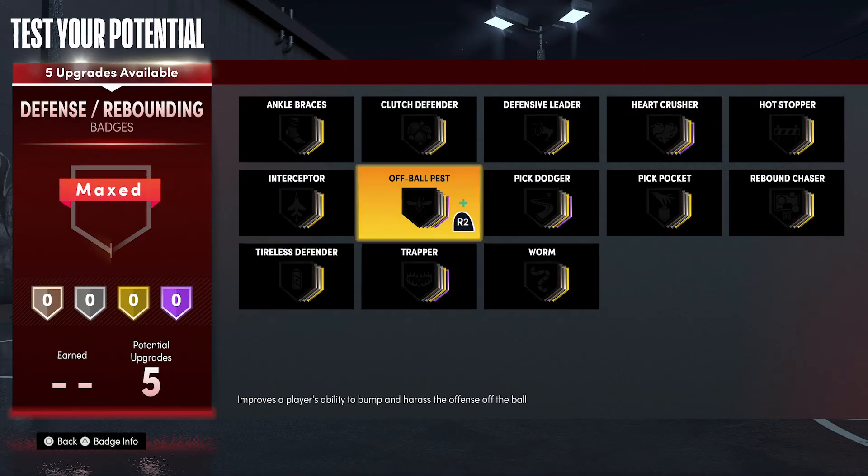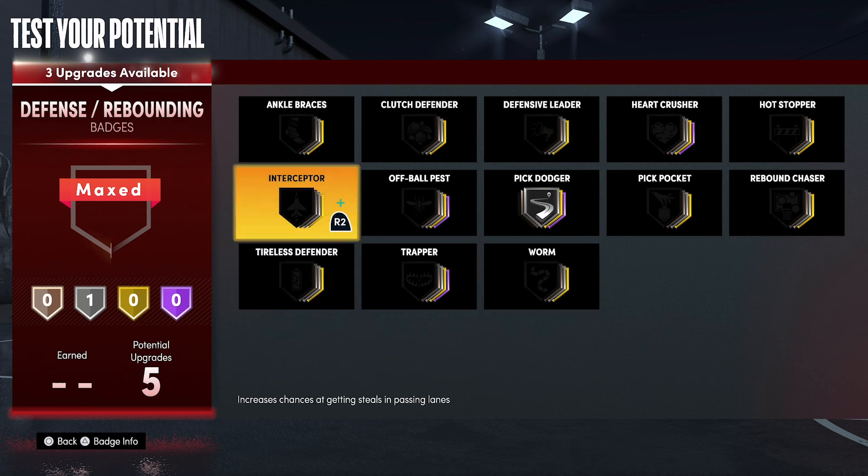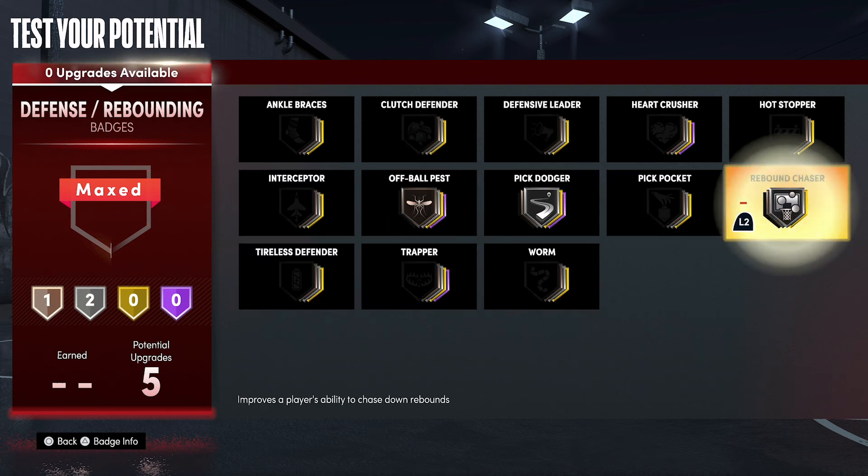For your defense and rebounding badges you're going to put Pick Dodger on silver, Off-Ball Pest on bronze, and Rebound Chaser on silver.